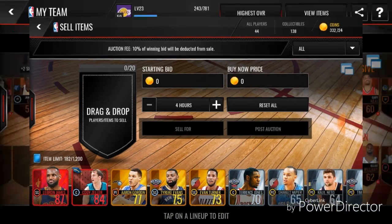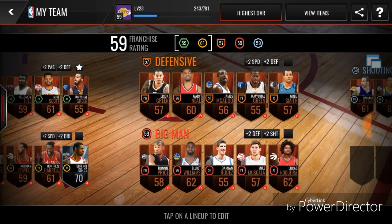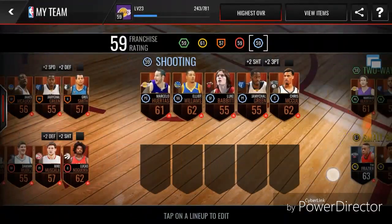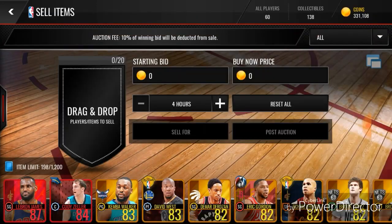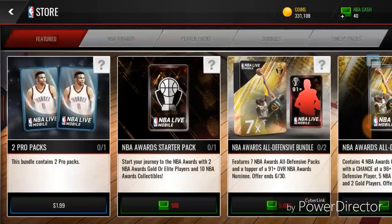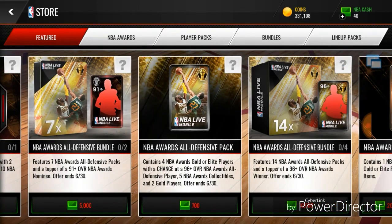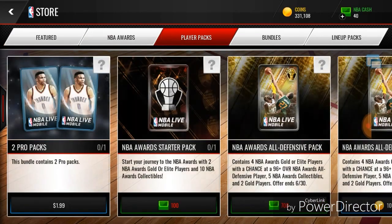We have our 59 overall team right here — we have two silvers but it is a 59 overall, which is obviously terrible. We're gonna open up five pro packs. I'm not sure if it can beat what we pulled before. We've already pulled amazing stuff and made back a lot of coins with the gold team, but let's get into these five packs and see if they can beat what we pulled.